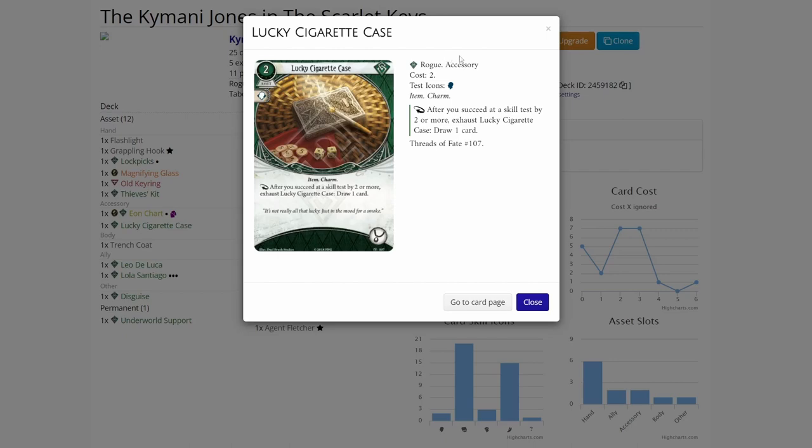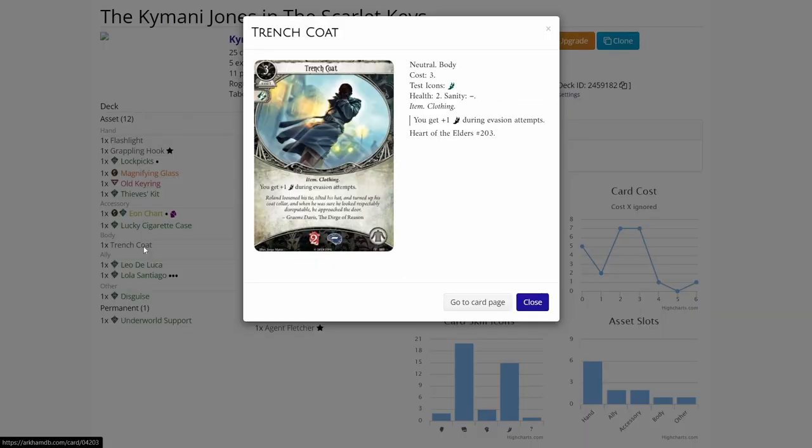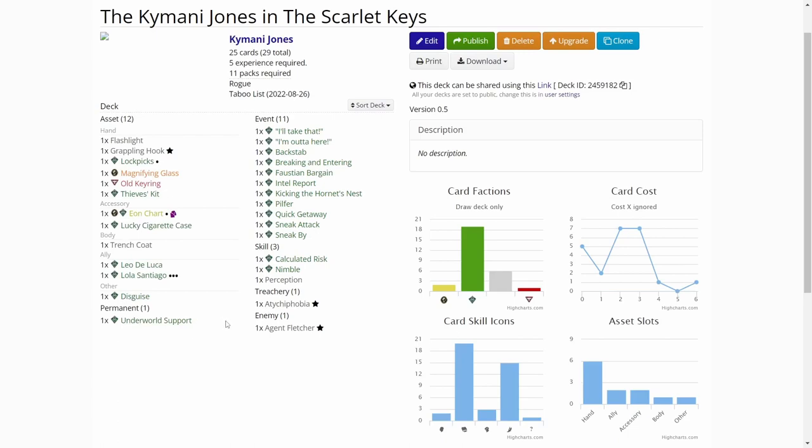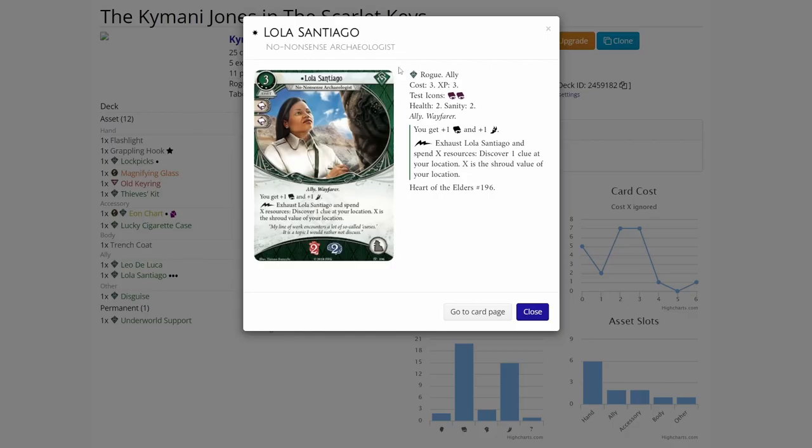Lucky Cigarette Case - we are going to be evading with high agility, so possibly getting good draw with this. I added Trench Coat because it is a plus one to your evasion, though not the greatest card - I'm probably going to upgrade that. Then we have Leon DeLuca, always good for rogues. Lola Santiago with the remaining three XP - she has good soak and also boosts intellect and agility, and lets us buy clues with resources.